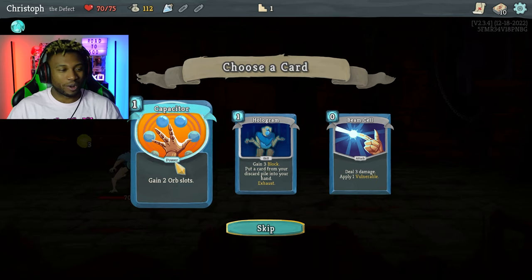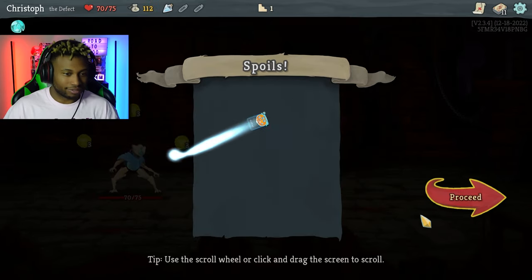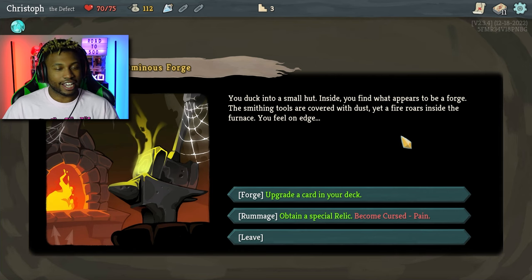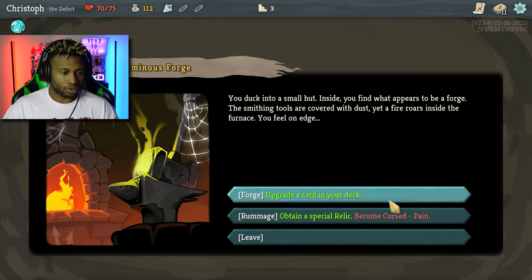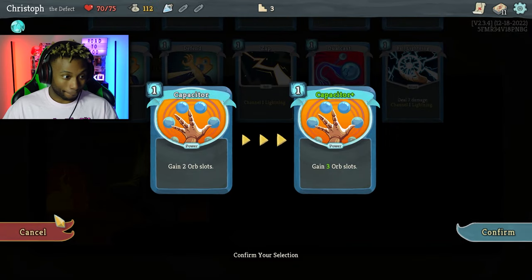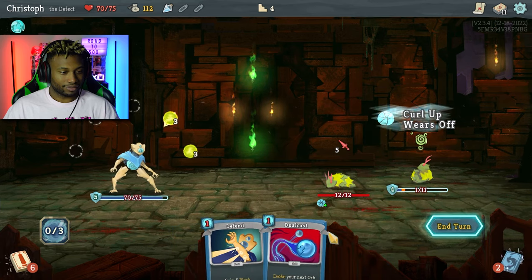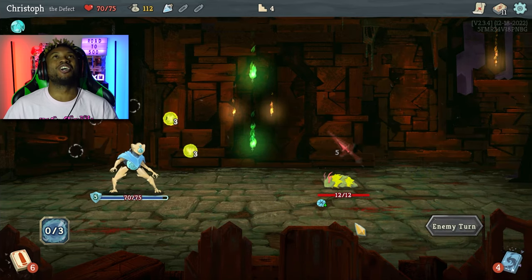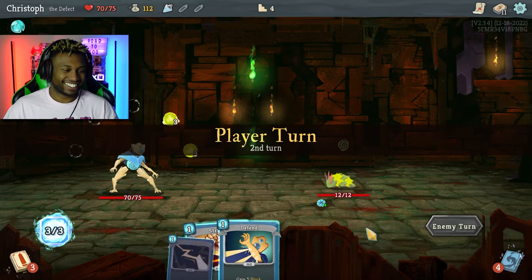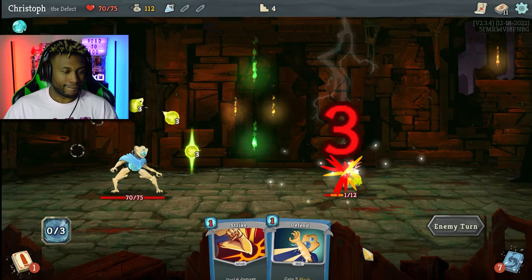I'm gonna do a simple eeny meeny miny mo. You duck into a small hut — inside you find what appears to be a forge. The smithing tools are covered with dust yet a fire roars inside the furnace. You feel on edge. Upgrade a card — why wouldn't I? That is so smexy, that is what I needed.